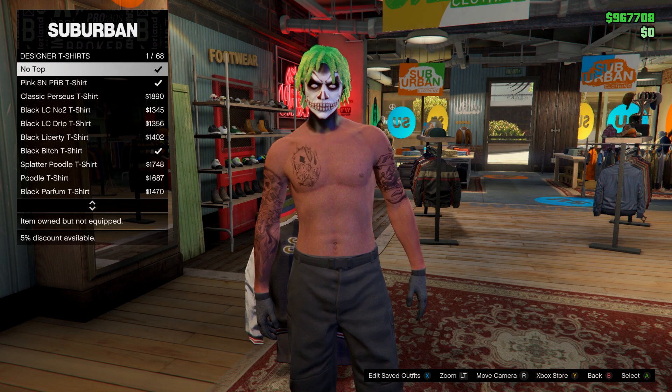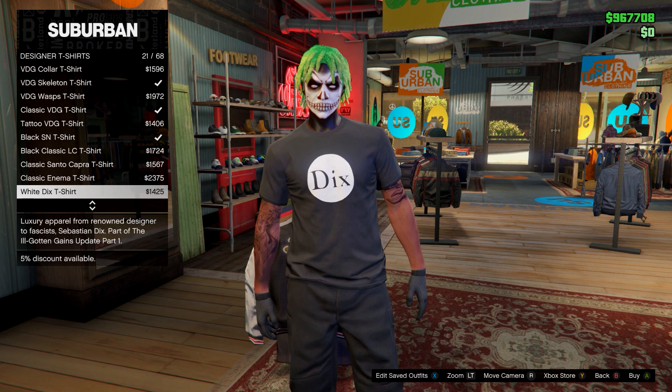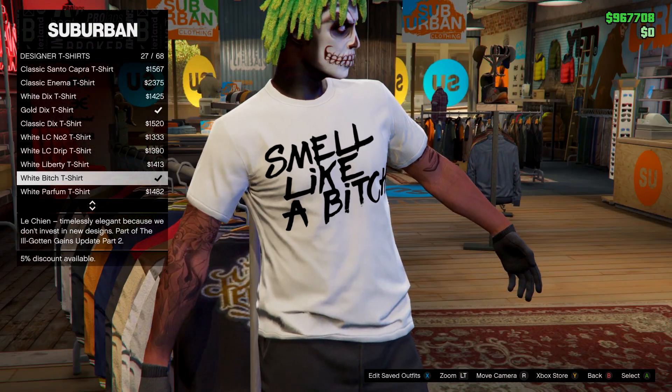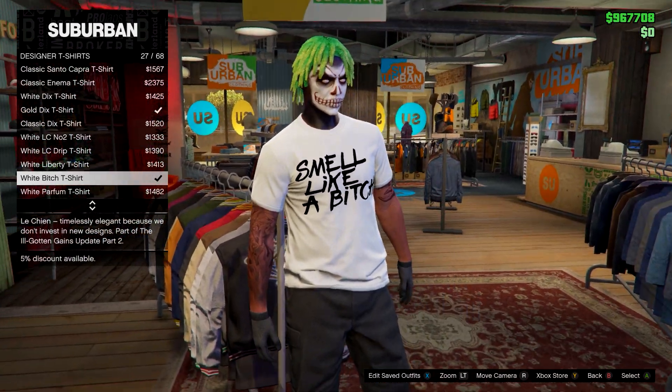If you want a different logo, go down to designer t-shirts and find the white bitch t-shirt. Make sure you have it purchased — just buy it. Then from here, go to your apartment wardrobe.